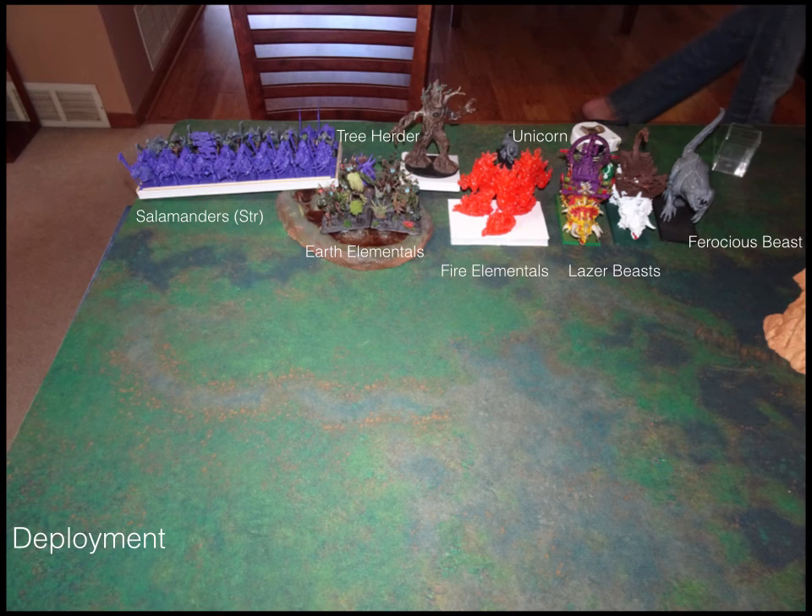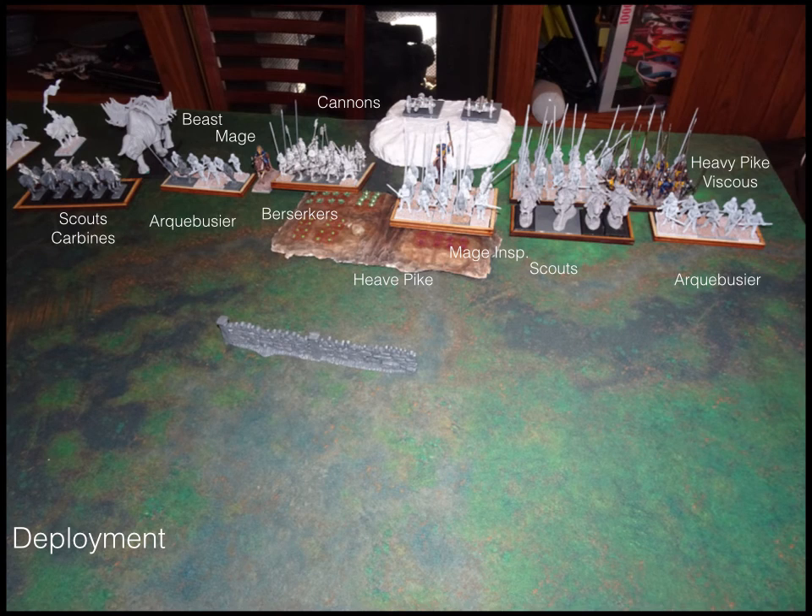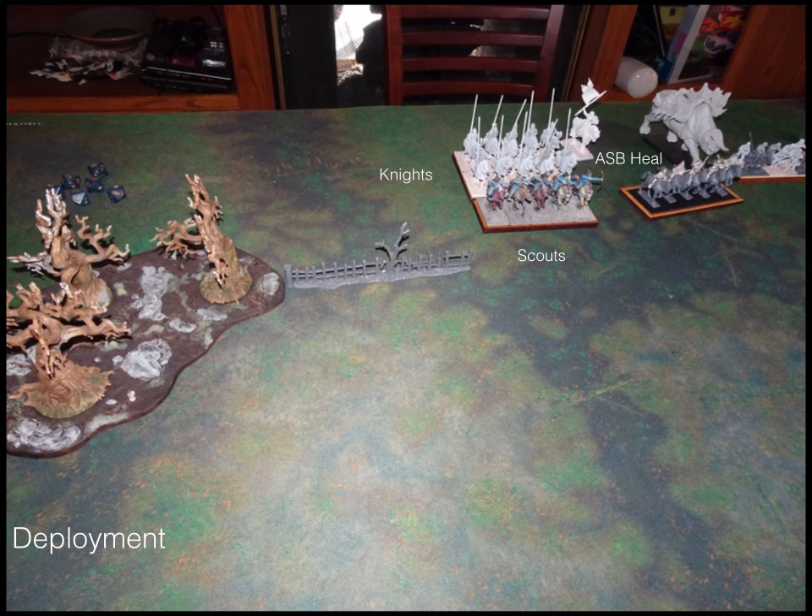On my opponent's right and my left side of the board: there are salamanders, earth elementals, tree herder, fire elementals, unicorn, and the triceratops — which are the laser blast beasts as I'll refer to them. The ferocious beast is the carnosaur. On my opponent's far left, he just has a horde of salamanders hanging out. On the Kingdoms of Men side, we have heavy pikes with some arquebusiers and scouts in front, heavy pikes near the farm, a hill in the back with two cannons, a regiment of berserkers, a couple of wizards, arquebusiers, scouts, beast of war, and on my further right: knights, the army standard bearer, and scouts in front of the knights. Most of our deployment was on the left side of the table.